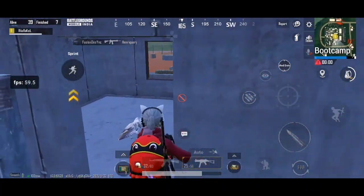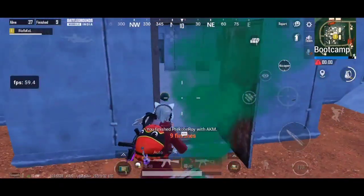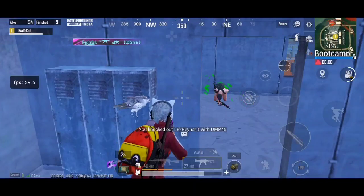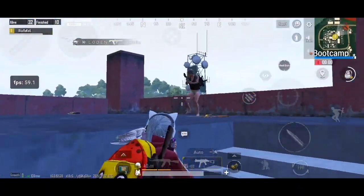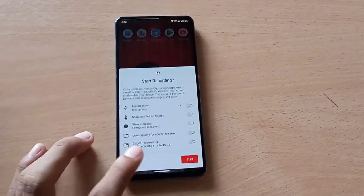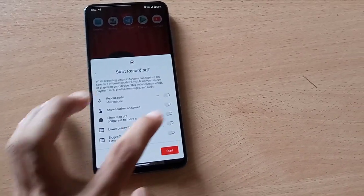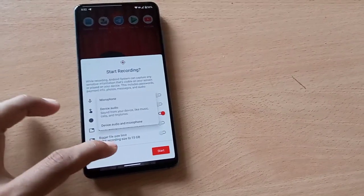With the Play Store screen recorder, I was getting 60, 59, 58 FPS. The new built-in screen recorder lets you record at higher or lower quality, but it's not good for your game — don't use it. Use a different screen recorder from the Play Store instead.